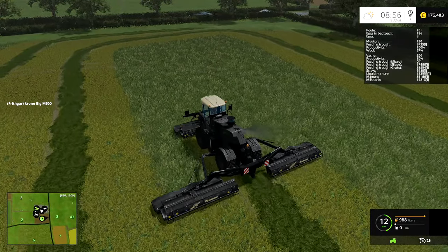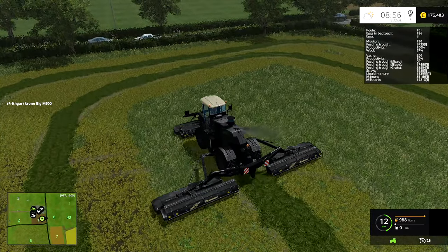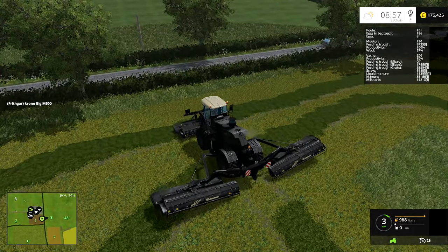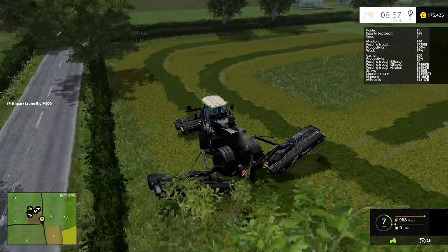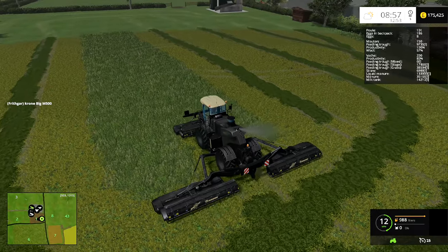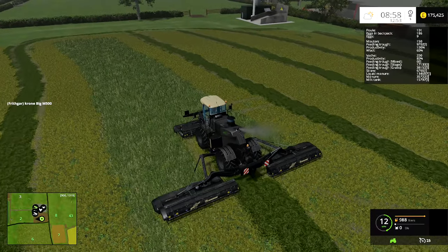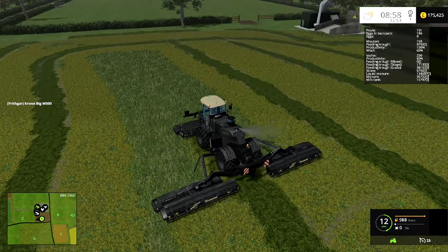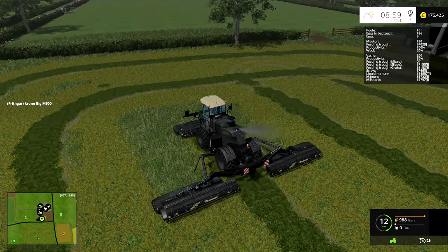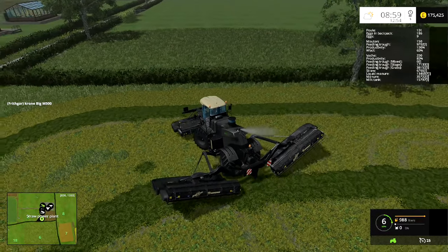I'm going to fill the cows up completely with grass and then do the same for the sheep. We've only got 150 sheep at the moment and I said I was going to have half as many sheep as cows. We've got 200 cows, so I'll get another 150 sheep after this episode is finished, and then we can top everything up with grass. Once all the grass, hay, and everything is done I'll go back and top everything up with silage.